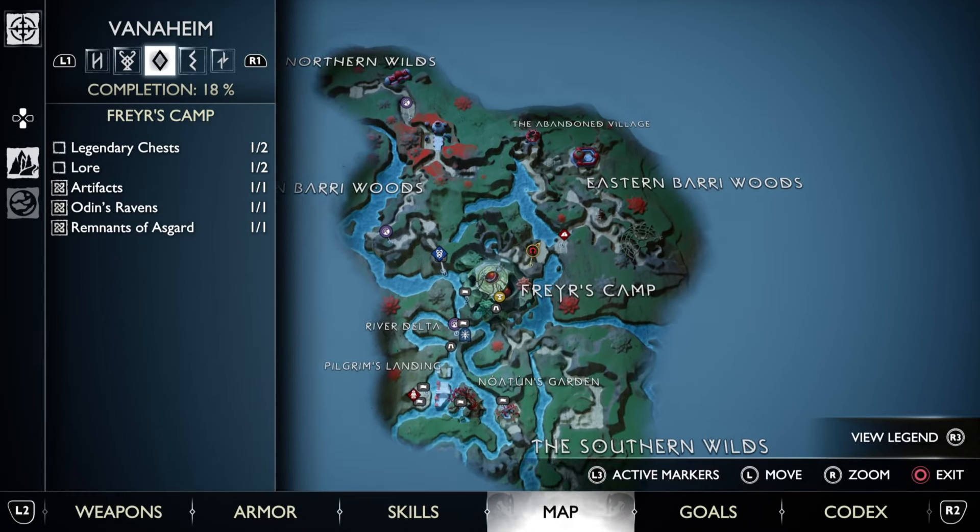Next, you want to head to Alfheim. Some Remnants of Asgard will be waiting for you in the Barrens. They can be quite a handful but a proper build can make them fall quite easily. Upon defeating them, open the chest and get the wrist armor. It does exactly the same thing as the waist guard and yes, they do stack.